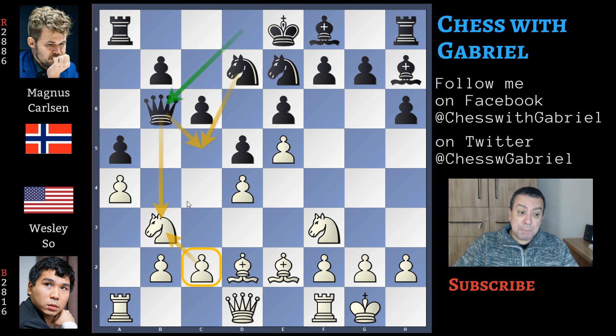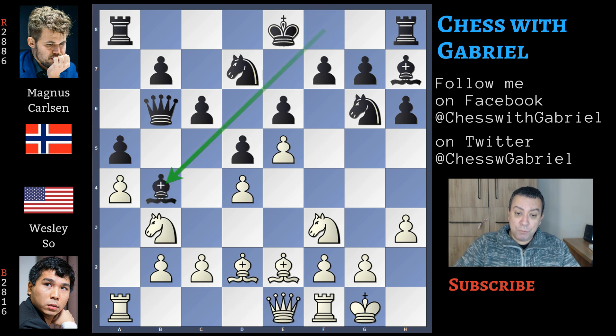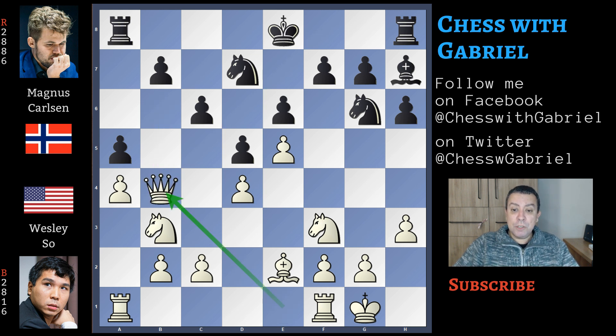Queen to b6 is first preventing the c4 push, because the pawn is protecting the knight and then the queen with the help of the knight is controlling twice the good outpost c5. Now h3, knight to g6 — the bishop is free to move — and here comes queen to e1, bishop to b4, bishop captures, queen captures, and after the queens exchange and queen capture on b4, pawn recapture, we are in a queenless middlegame.